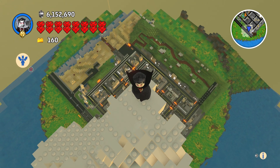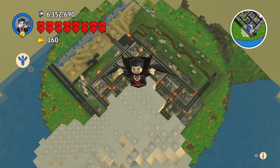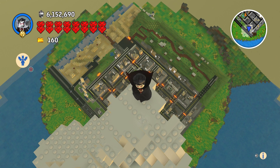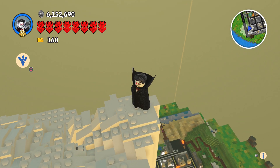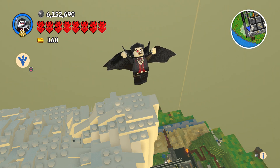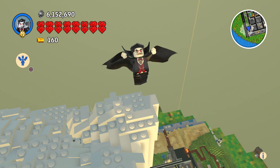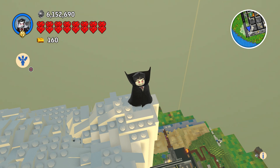My username is howlingmad underscore and then I forget the numbers — I have three numbers on mine. Anyways, I'm going to go ahead and end the video. In the description you'll find the coordinates so you can make this world available and teleport — well, travel — here using the Pugsy. Basically the same thing, right guys? I'll see you on the next one.